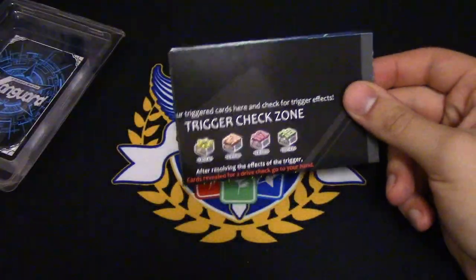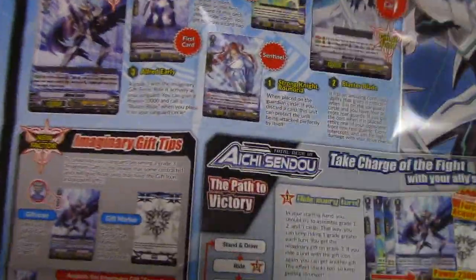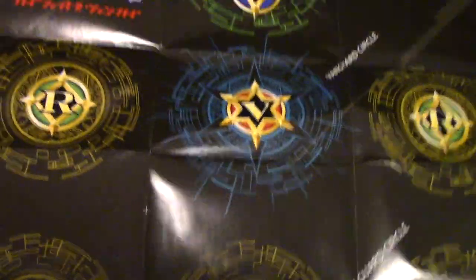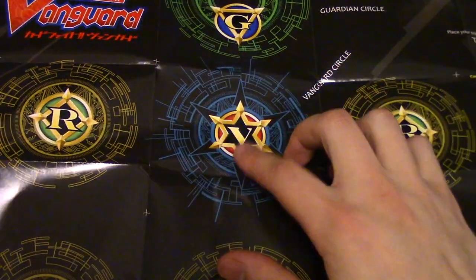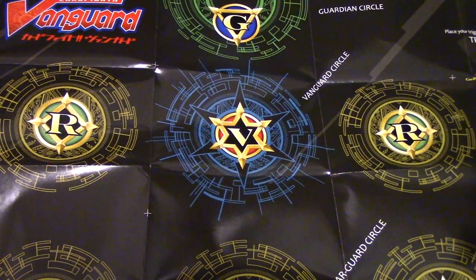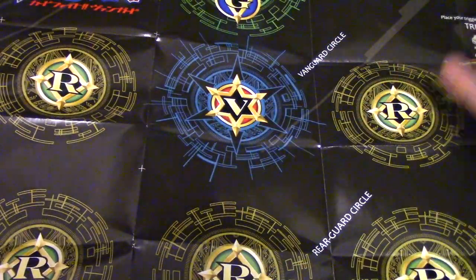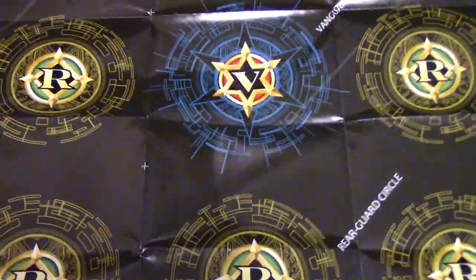What I actually really like about these new play mats — let me show this real quick — is the fact the color scheme on them is actually different from what they used to be. This is the back side showing you all the cool nifty things you can do with your trial deck. The color scheme used to be where the middle was red, these were green, and this was like purple or something. These are actually more consistent with how they show it in the show, where the center is either red or blue and the yellow guard circles are green. I kind of like that. I hope they keep up with this consistency.